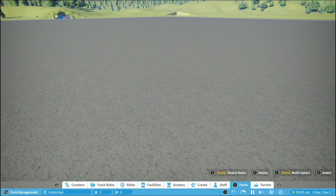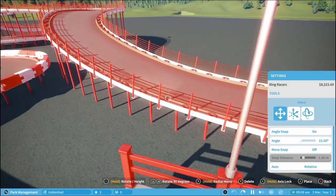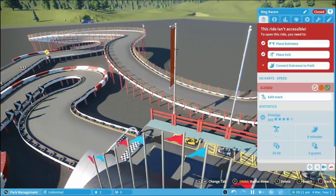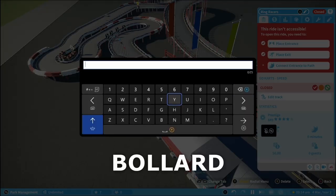What you want to do is place down a go-kart track like Ring Races, then come up to the name and rename it to the word BOLLARD — all capital letters.